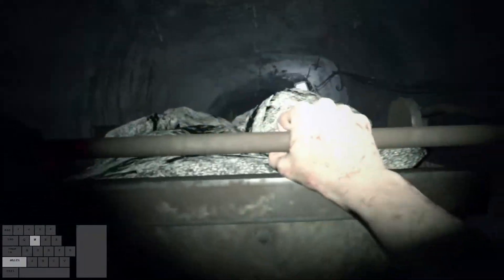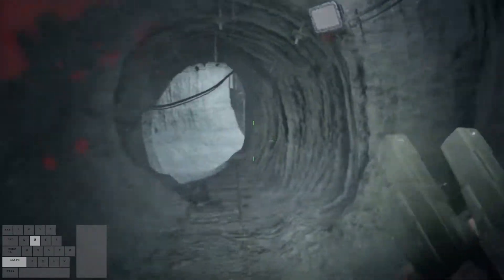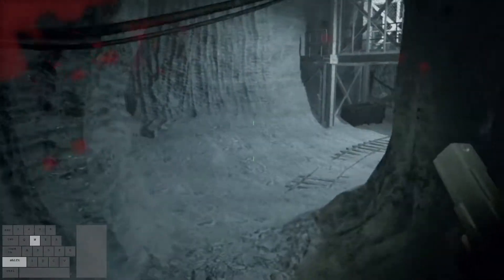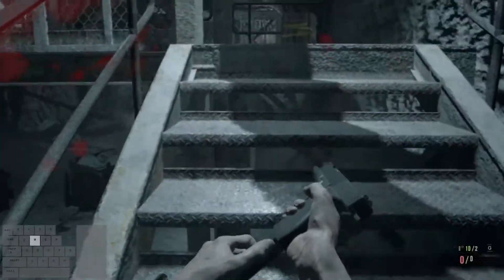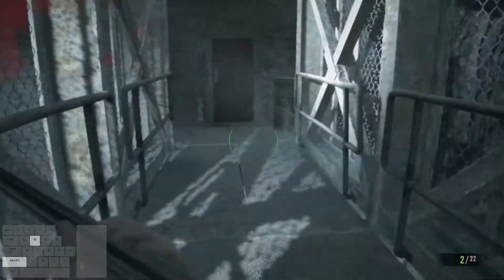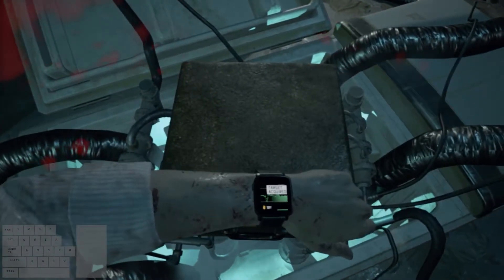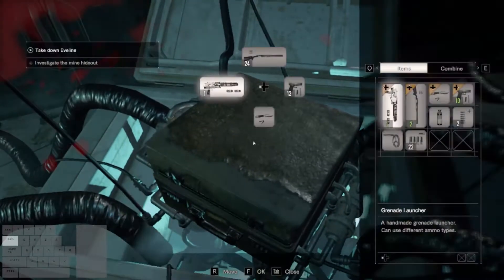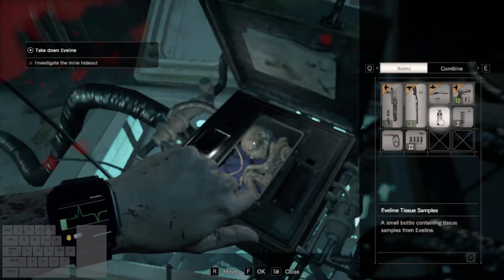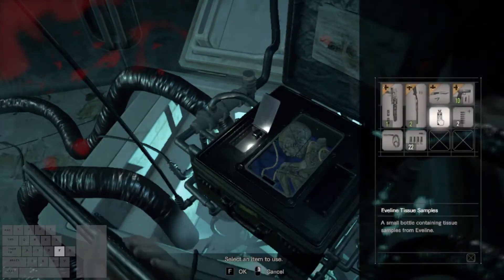Interact with the minecart, then run through the path ahead. There'll be a wire trap on the stairs, so feel free to use your handgun or shotgun on it. Once you head up the stairs, interact with the sample box. Then, as the sample box is opening, open up your inventory and move your cursor over Evelyn's tissue samples. As soon as you're able, use the tissue samples in the sample box.